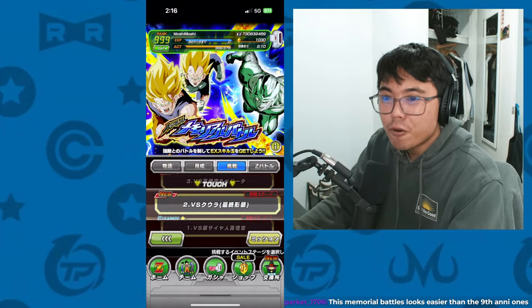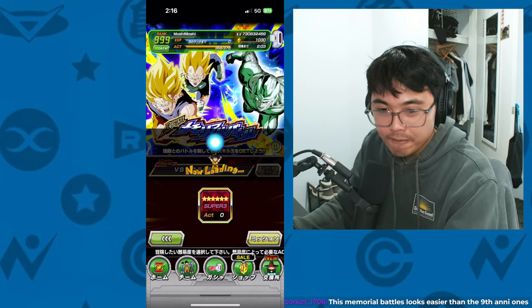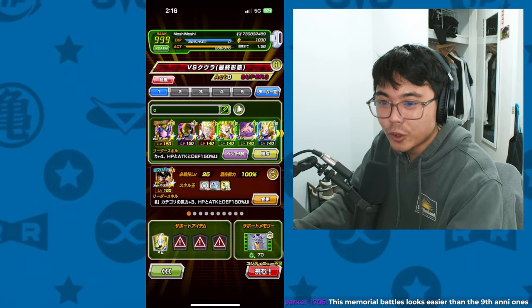Now for Cooler, which is weaker than Goku. When he supers, he raises his attack, but he doesn't have the defense upgrade, which is great. He increases attack, so he gets more dangerous over time.